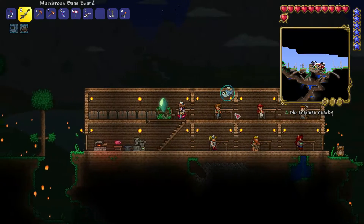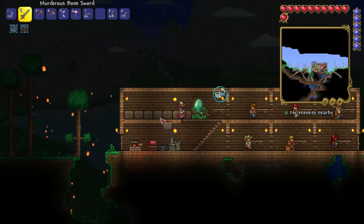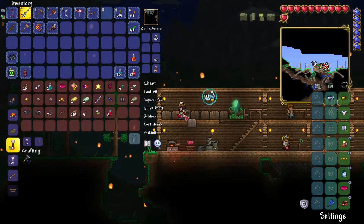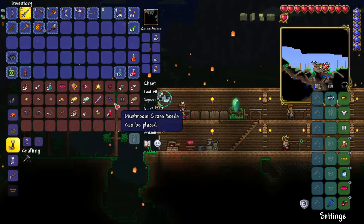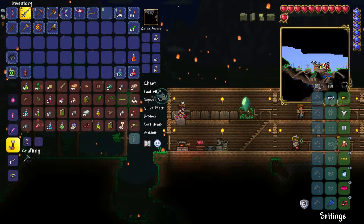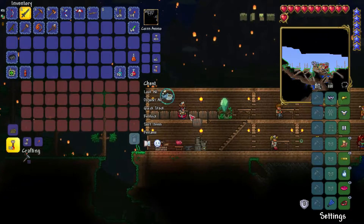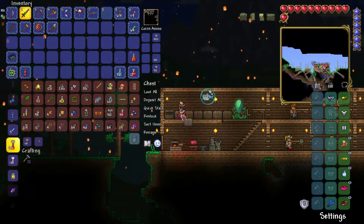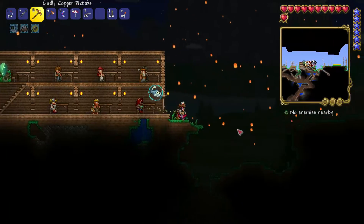Hey guys, welcome back to another video on the channel. Today I have an idea of something we could do — we need to get better armor and weapons, but in order to do that we need demonite, which requires a platinum pickaxe. I just realized we don't have platinum, so I'm going to go into the mines and look for it.